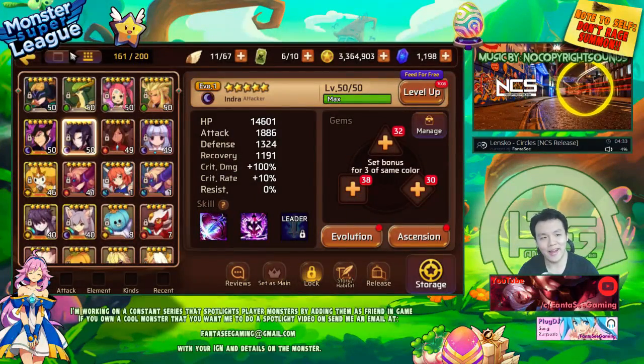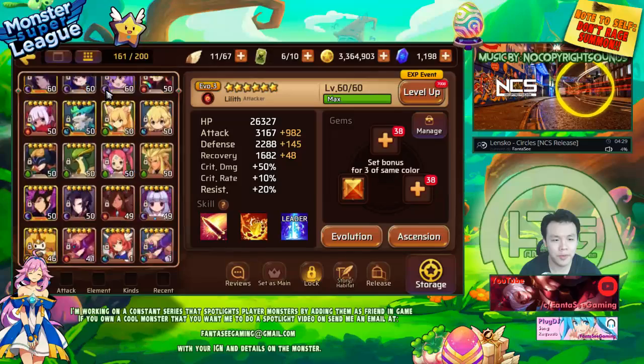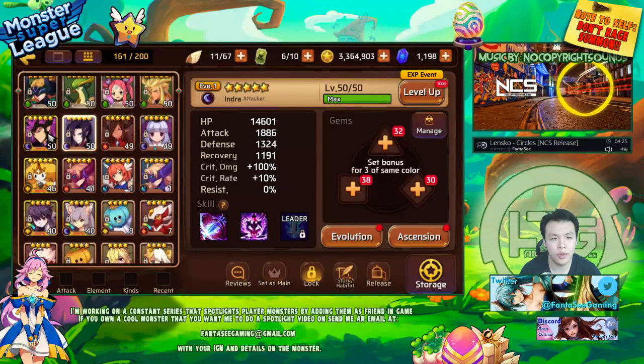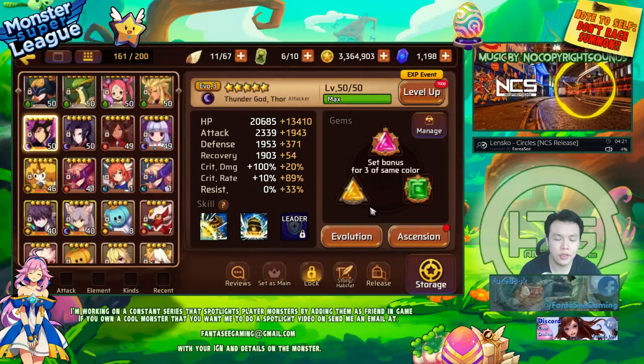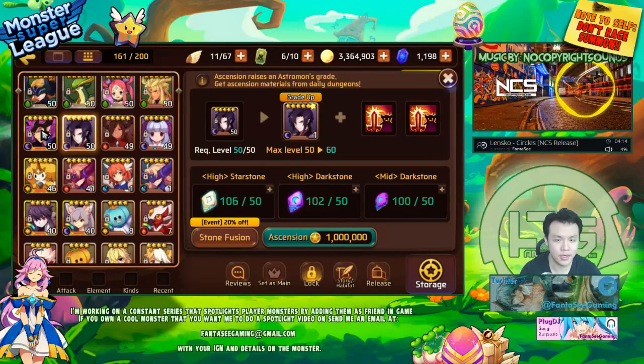Hey, what's up guys, welcome back. So yesterday I actually spent quite a bit of time farming — I got my Dark Thor and Indra both to 5-stars max level. What I'm going to do in this video is — I also spent a lot of time farming dark dungeons and I have enough high stone and all the materials I need to make them both 6-stars.